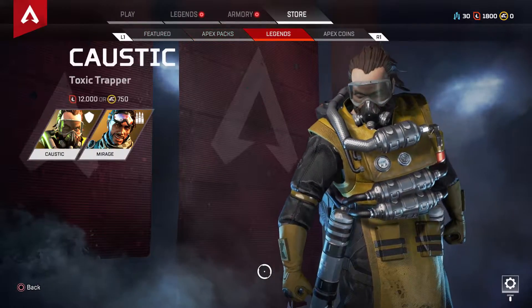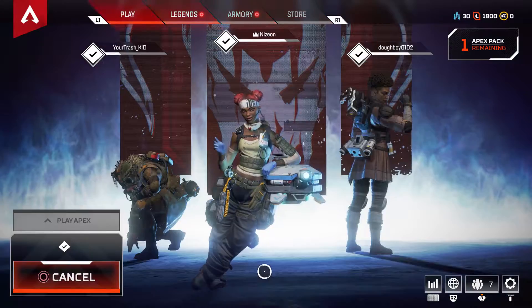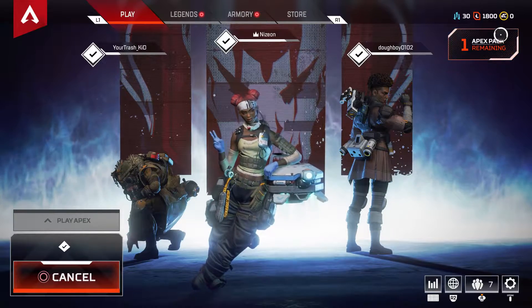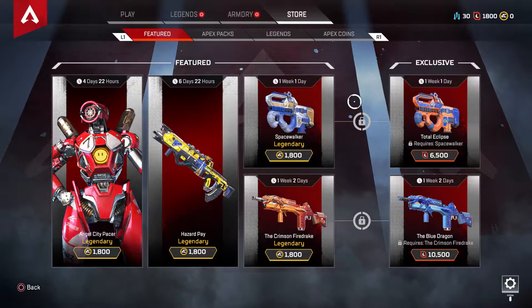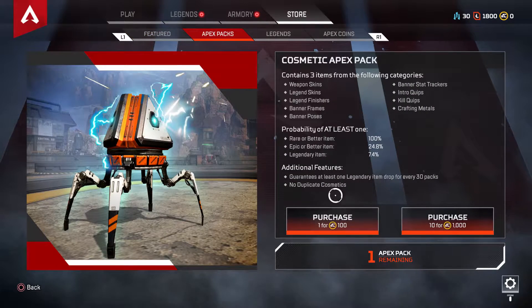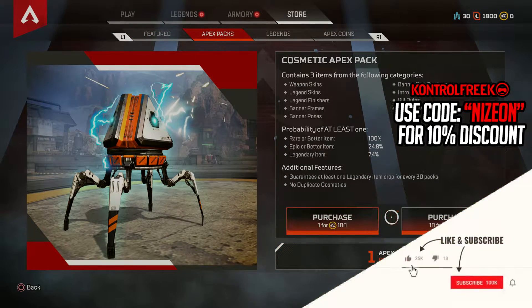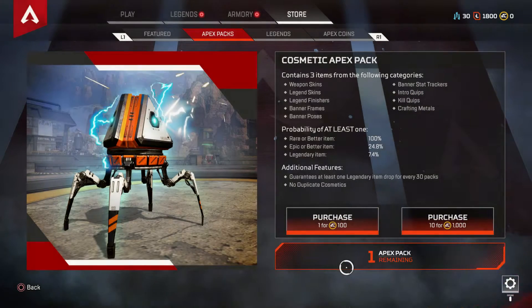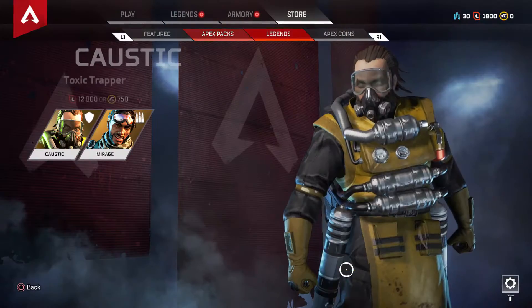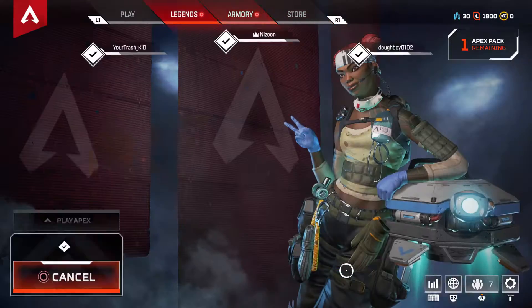What's going on, it's Nazion here bringing you another video. Today I'll be showing you how you can go ahead and open packs in Apex Legends. If you are new, please hit the subscribe button and turn on post notifications. If you're trying to get controller grips, check my sponsor controlfreak.com and use code Nazion to get 10% off your order. Now let's get started.